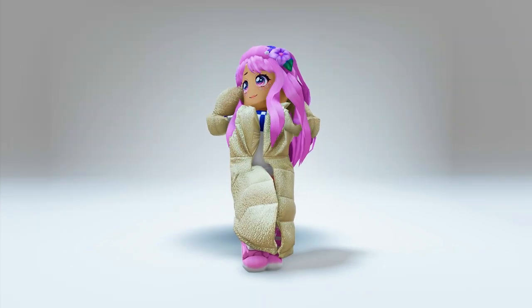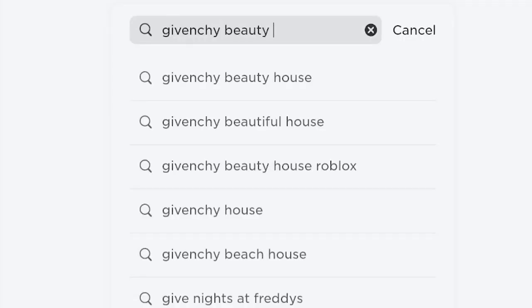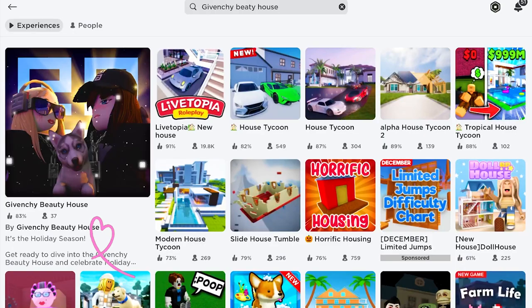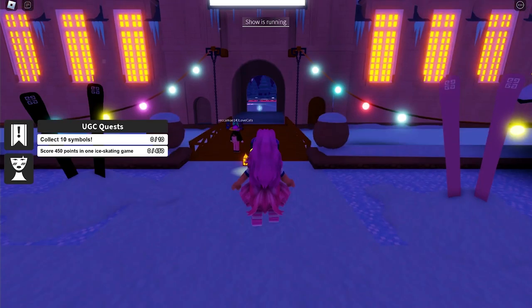Go ahead and get this too — I'm sure it will look good on you. Join this game called Givenchy Beauty House. Click on the first icon — the game is developed by the Givenchy Beauty House. Once you arrive, go to the skating area, follow me.